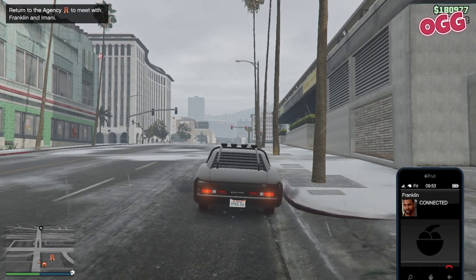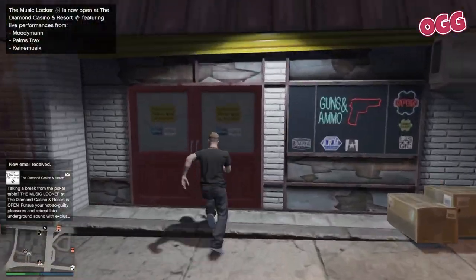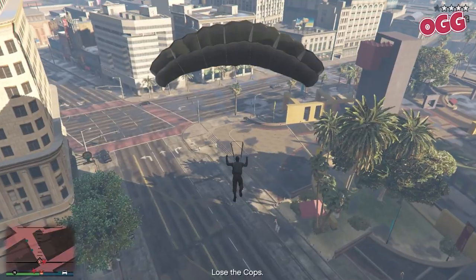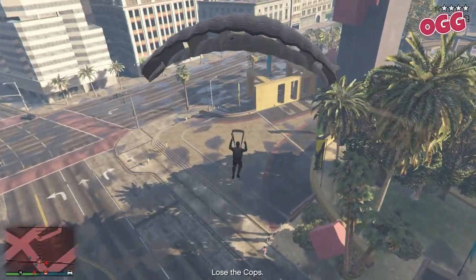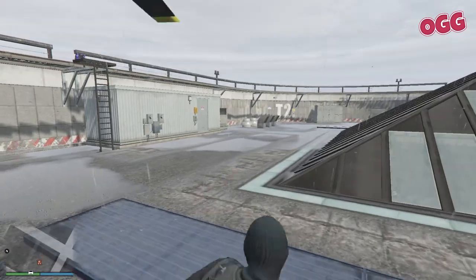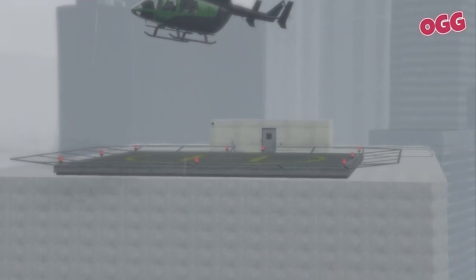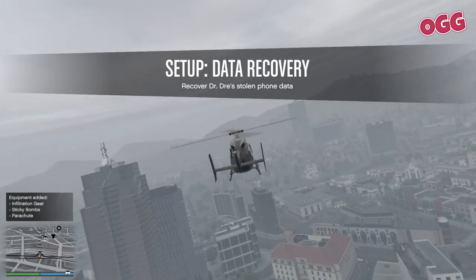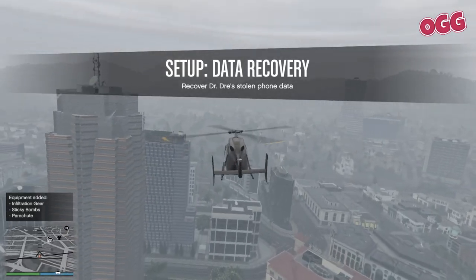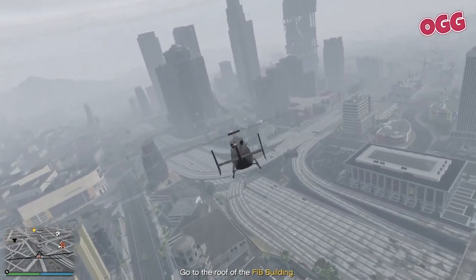We're onto the Data Lake setup next. Exit the building and wait for a call from Franklin, then head back to the Agency, upstairs and onto your PC. If you need to top up ammunition, pop back out to do so. If you don't have a parachute, now's the time to buy one. Back to the PC in the Agency for a quick briefing, then head out to the marker. Your Agency comes with a free chopper - categorically the fastest way around the map, so use it at every opportunity.